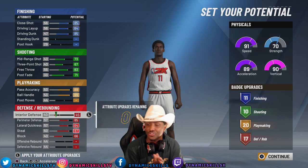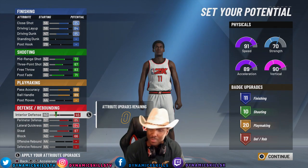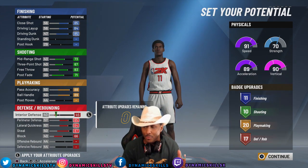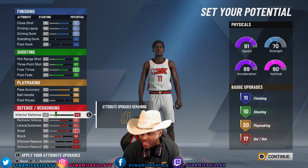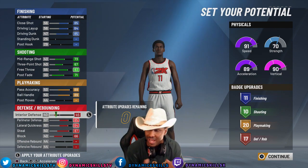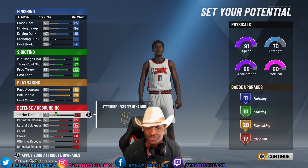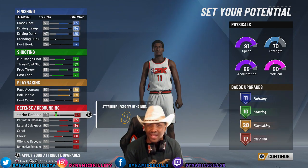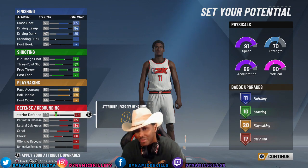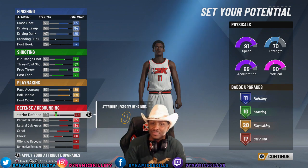Playmaking — 89 pass accuracy, I maxed that out. Ball handling, I maxed that out. Playmaking is going to allow me to have 20 playmaking badges. Perimeter defense — definitely going to have that maxed out at the two-way. Lateral quickness — definitely going to have that maxed out. Steals, maxed out. Blocks, maxed out. Interior defense — I really don't need it much, because most guards don't have a lot of strength. They got like 30-40 strength and you're going to have 70 strength, so you're going to be controlling them.